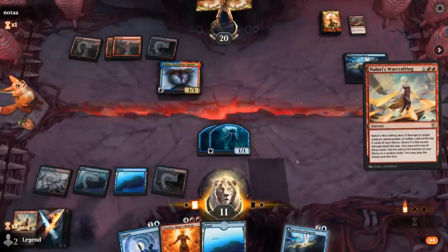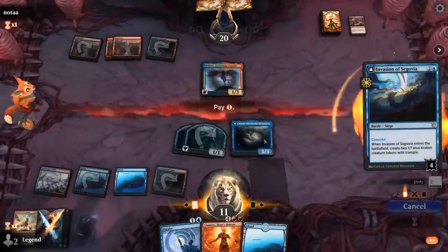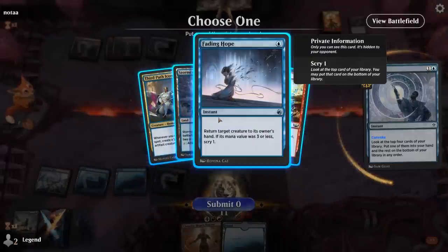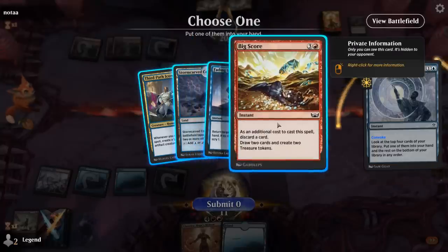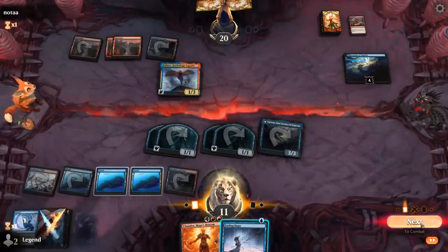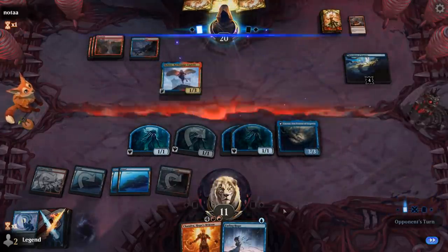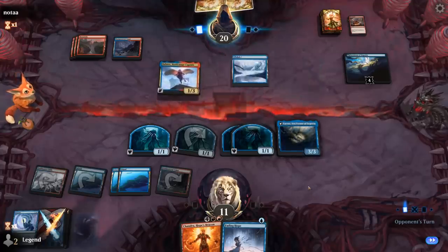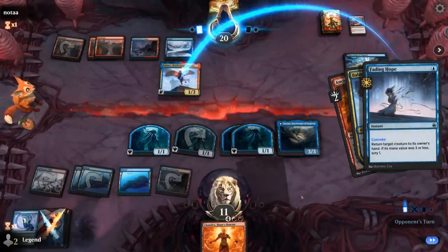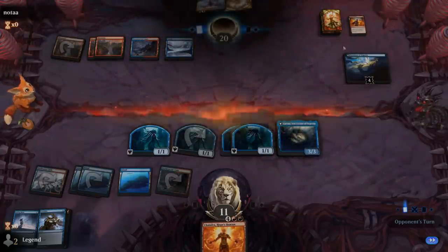Fading Hope gives us immediate interaction even though we could go for a greedy Big Score to copy with Chandra. If we play Chandra we'll already be in great shape so no need to be too greedy. Fading Hope also lets us scry. We cast Consider — basically for free — then double it with Chandra, and our opponent has seen enough. Even aggro decks we can beat thanks to a quickly transformed battle.